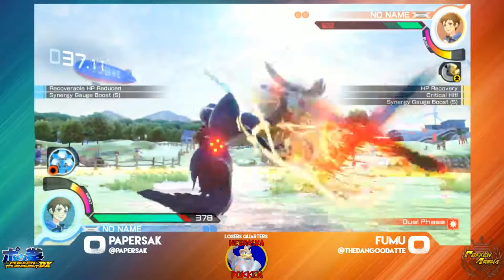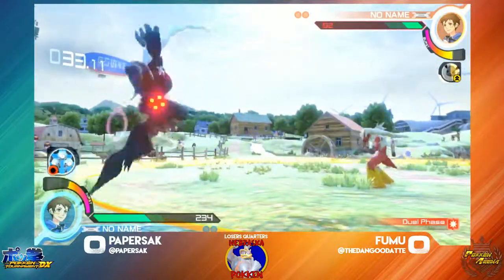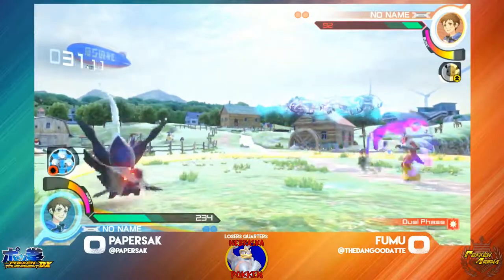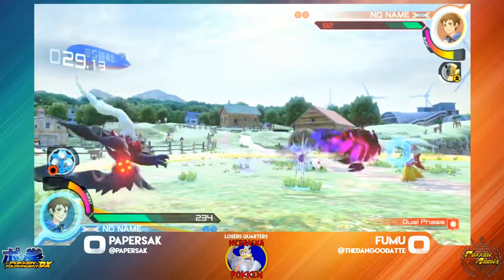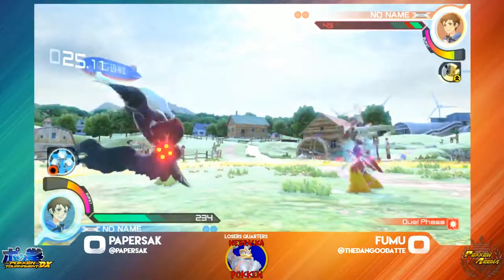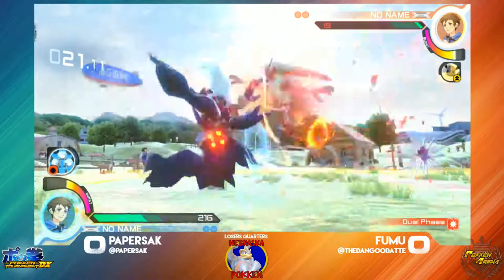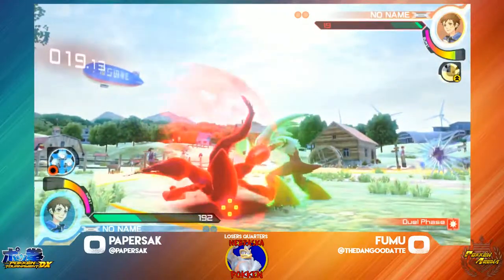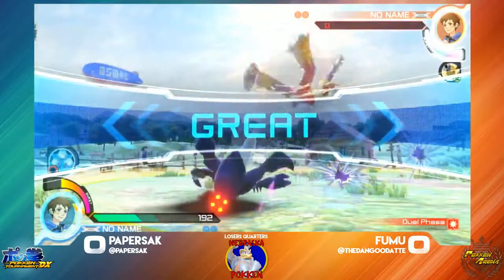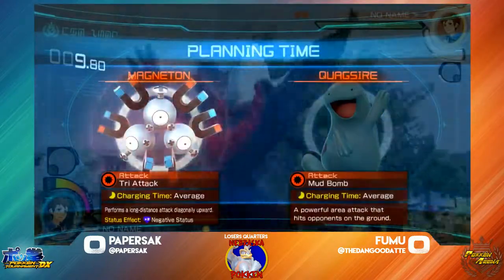We're going to get that counter off. Maybe get some momentum off of this. Got Paperstack in the corner now. Fumu just backing it up, waiting for his chance to get in. Paperstack had those traps set up to keep him out. Good job from Paperstack — crushing that grab, not getting too scared under that pressure.